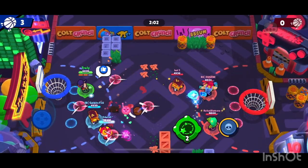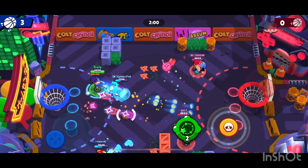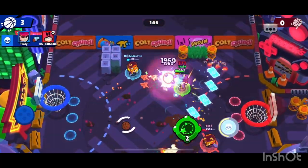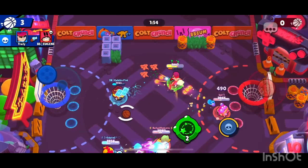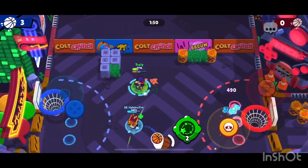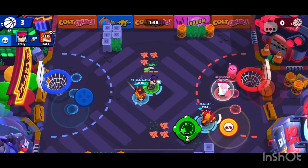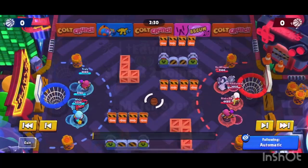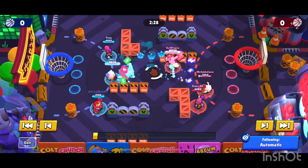After that, give my teammate a quick thumbs up. I have my super charged now. Go in on their thrower who just used their gadget. With Griff's help we kill him. I try to stay away to not take too much damage, continue damaging the enemies, even killing the enemy, and then my teammate scores a two-pointer and we win that game. Easy feat.